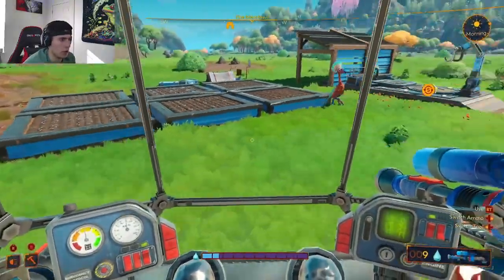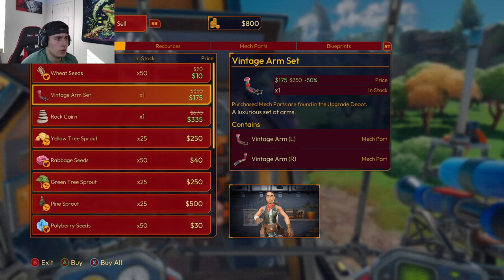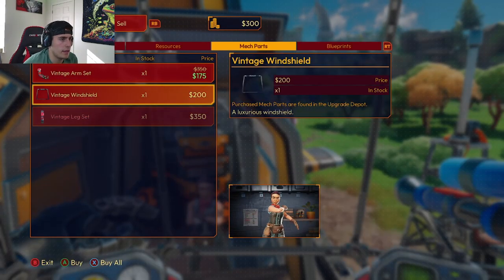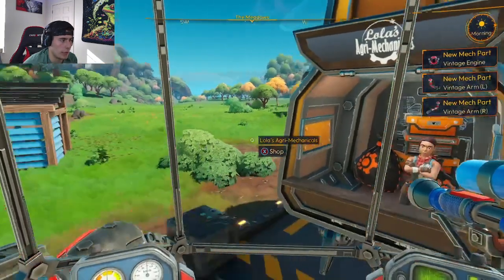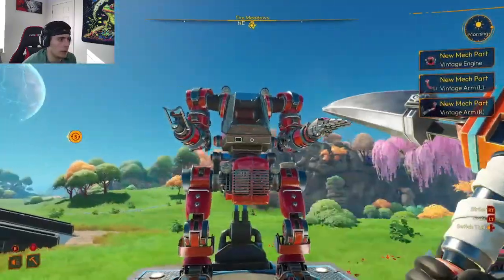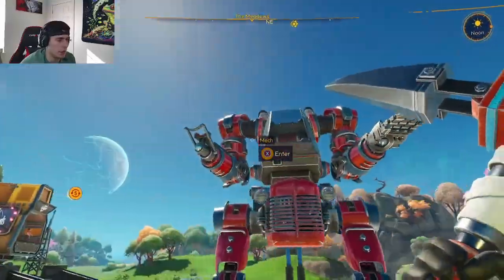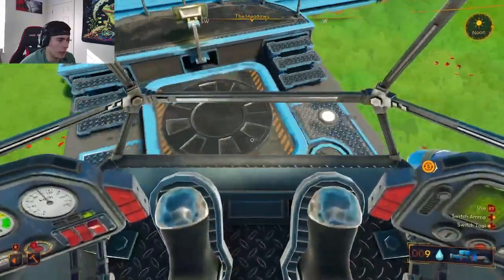We just got done watering all our plants. Now let's see what the merchant has in store today. Mech parts - I wanted to get this vintage engine, so I'm gonna go ahead and buy that, and also the vintage arm set. Now that we got those, let's go put those on the mech. We got a new engine in there and then we got the windshield.